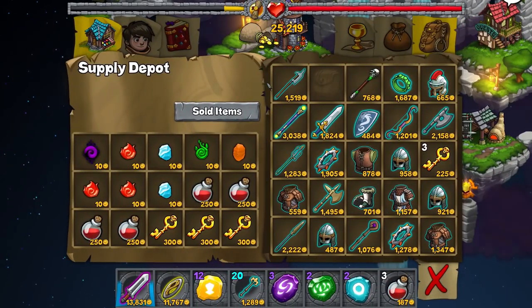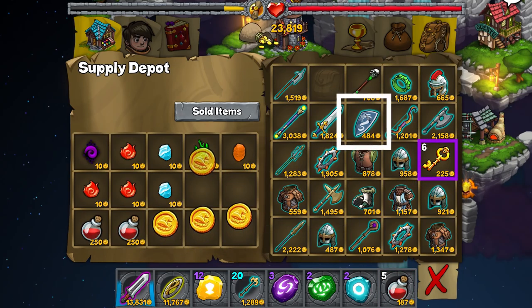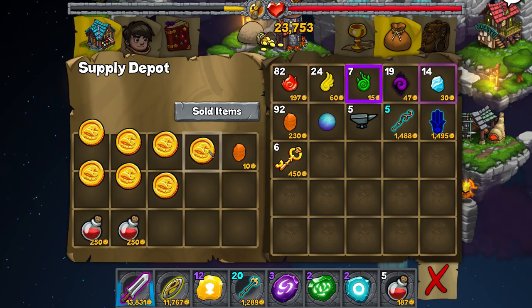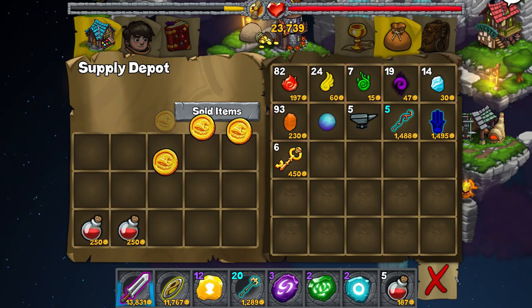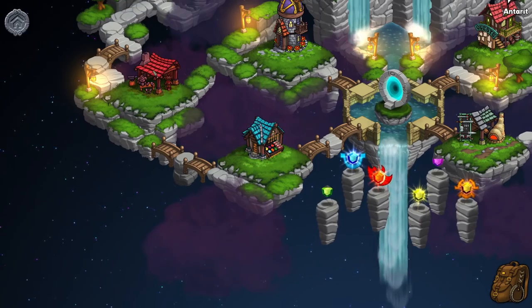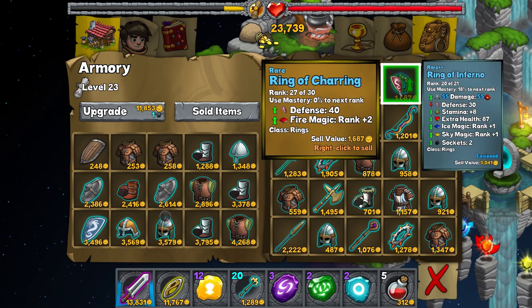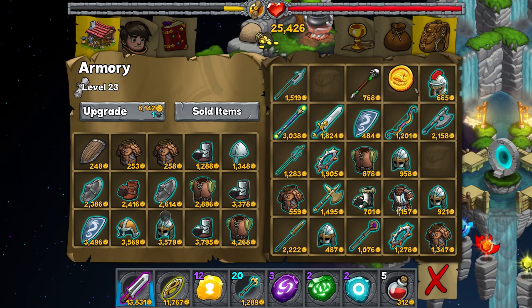There are a few things I just flat out want to buy here. Some of these, all of your keys, and everything else except those. There we go, thank you. And on to the amulet shop. I doubt very much that there's anything particularly amazing there, so we're not going to worry about it for now.